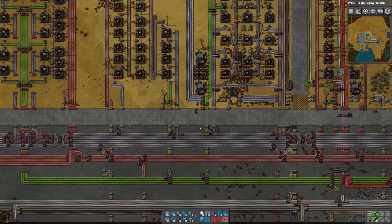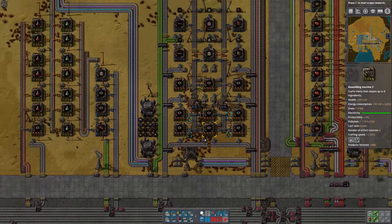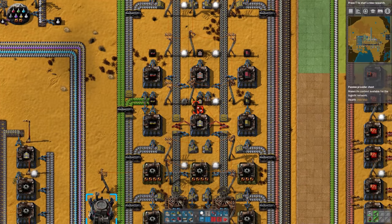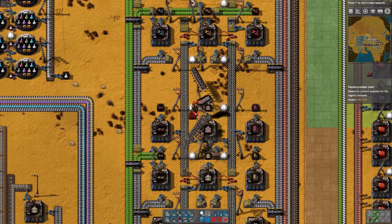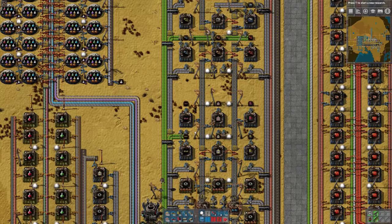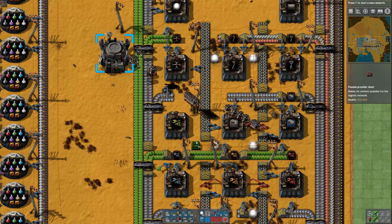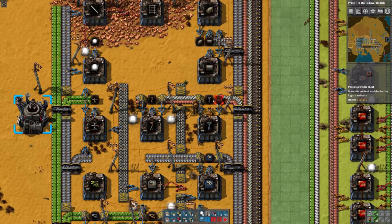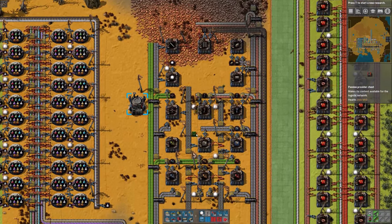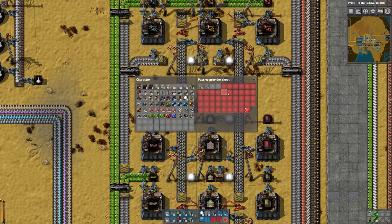Now that these are emptied, I'll pick those up — I've got a nice little storage network here that can hold lots of items. The next thing I want to do is start getting the items I need into the robot network. You can quite simply go around and start replacing these chests with passive providers, which will make all the items inside available to the robots. You can see the bots are now going to work and bringing me the items I requested. The good thing is that if you had a limit set on the chest before, it will continue to have the same limit when you replace the chest.